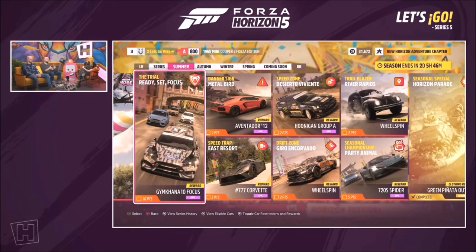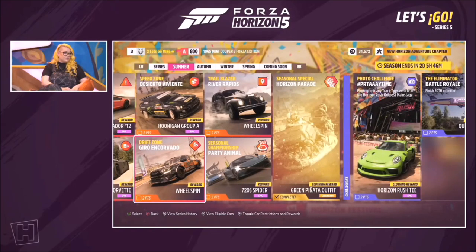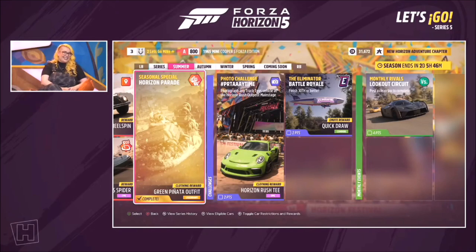We're putting more of a focus on PR stunts this time. All the new PR stunts we've added have gameplay around them, so it's sort of a tour of all the new things. We had to get the Formula Drift Corvette and the 720S Spider in there.